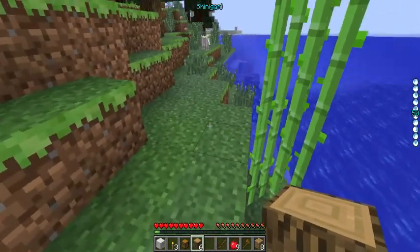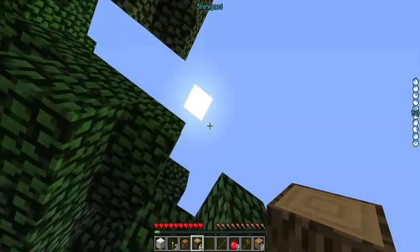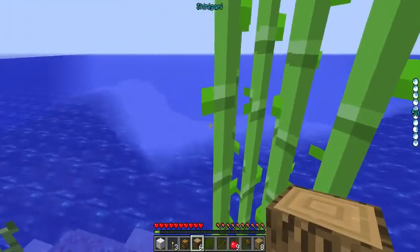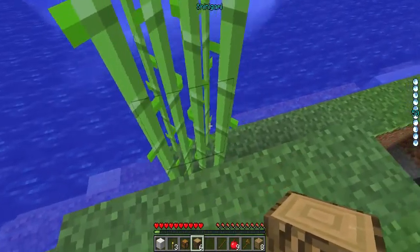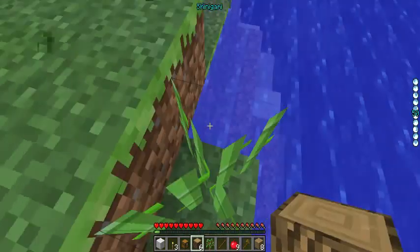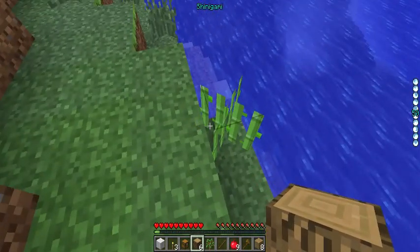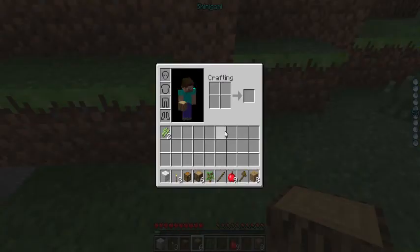The first thing I want to do when you first load this world is you want to find some sugar cane. Once you find some sugar cane, what you want to do is break it. You want to leave some there, of course, to grow back. I'm going to make a quick crafting table and show you why you want sugar cane.